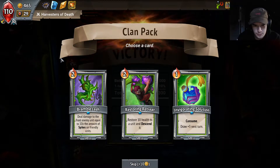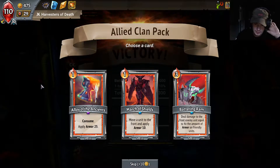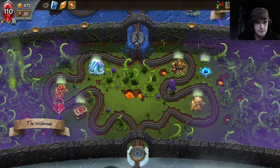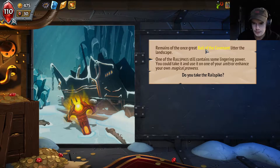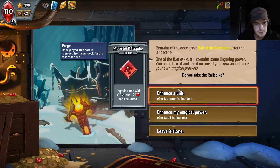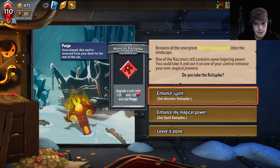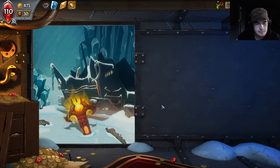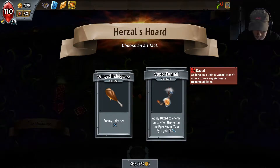Consume, draw three, deal damage to the front enemy equal to the amount of Spikes on the front unit — I'm gonna skip, I don't really want any of those. Consume, apply Armor 25 — that's not bad, I'll use that. Give me a unit upgrade — yes, this way please. Rail of the Covenant — Purge Once, play this. You can make a crazy guy. Add Purge Once — this card is removed from your deck for the rest of the run. We might as well just throw it on a Train Steward because what's the harm in that? I kind of want it out of my deck anyways. Have a really good one — apply Dazed to enemies when they enter the pyre room. As long as the unit stays, they can't attack or use any action. Let's give everyone a minus one.